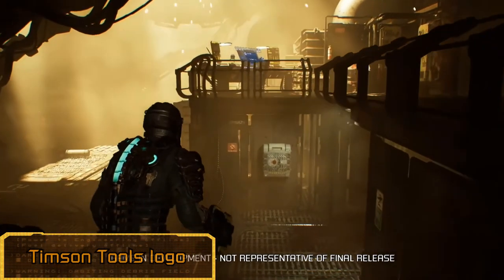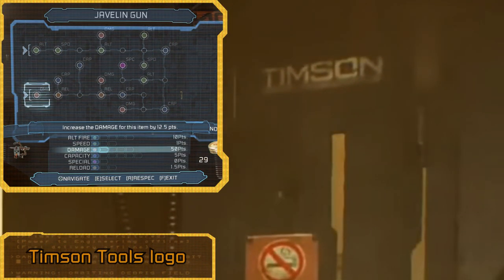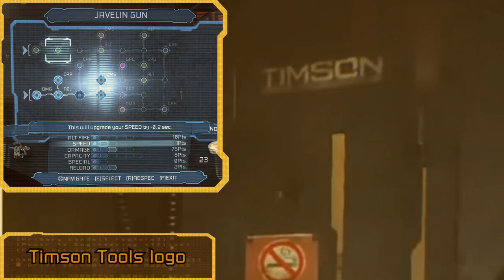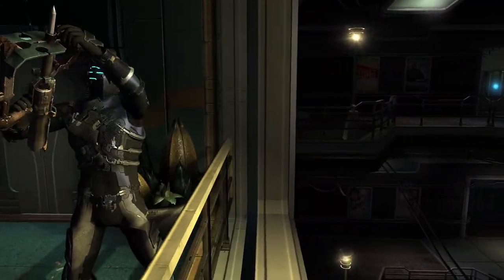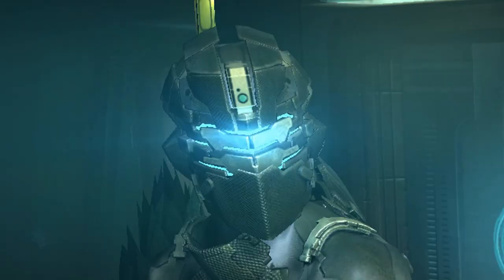In the final livestream preview of the Engine Room, we got a visual of the Timpson Tools logo. Timpson Tools was a tool manufacturing competitor to Schofield Tools, with their most memorable design being the Javelin Gun from Dead Space 2. Could be a universe-building reference? Could be undeniable proof that we're gonna pin Leapers to the walls for their crimes against the CEC with the Dead Space remake Javelin Gun!